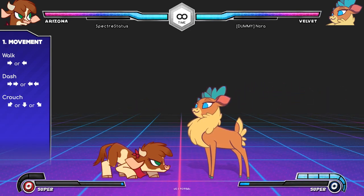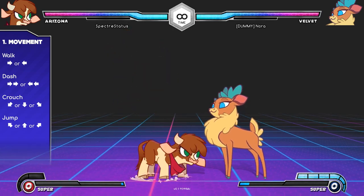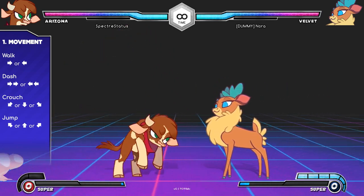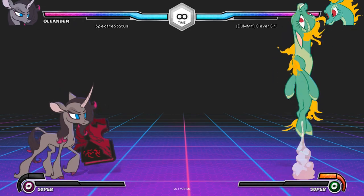Hold down to crouch. You can execute low attacks from this position and even dodge certain moves. Press up to jump. Up forward jumps towards your opponent; up back jumps away. If you dash and then jump, you'll jump a little farther. Some characters have additional jumping options, like double jumps and air dashes.